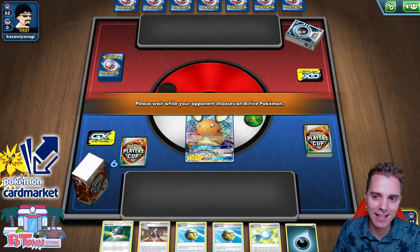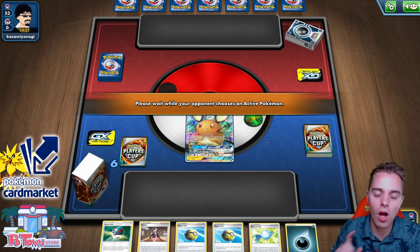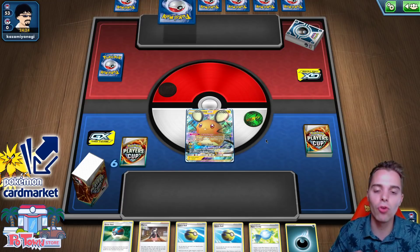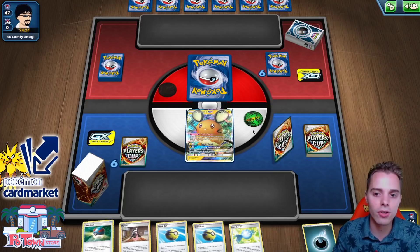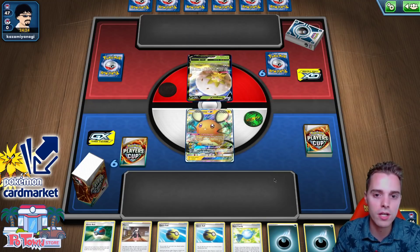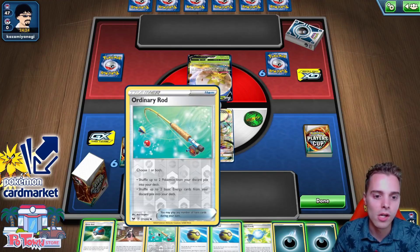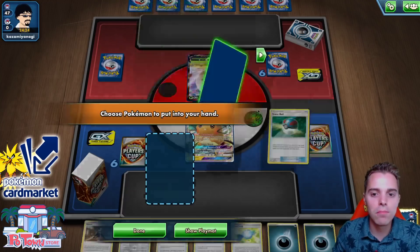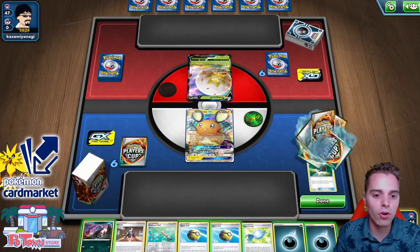They start with Eldegoss. First things first — Great Ball. We immediately find a Deino, so Great Balls are in here just to find our early game Deinos. Going for Quick Ball as well, and thinking about getting a Crobat V or another Deino. Maybe we get energies onto the Umbreon and Darkrai Tag Team GX right away. Ordinary Rod can shuffle things back, but I'll use Quick Ball.